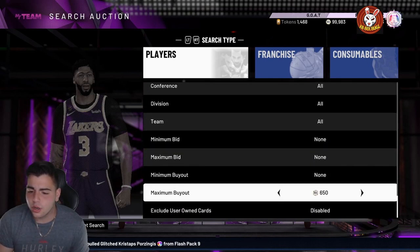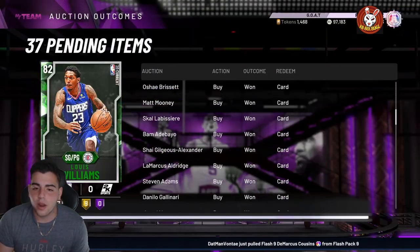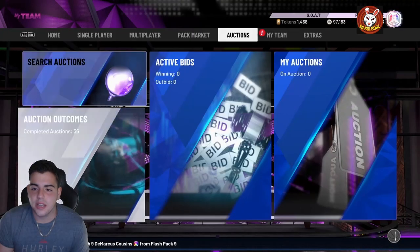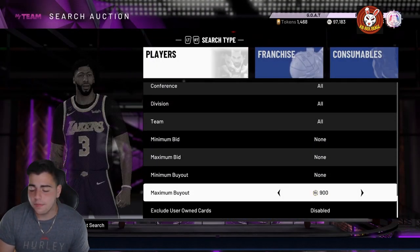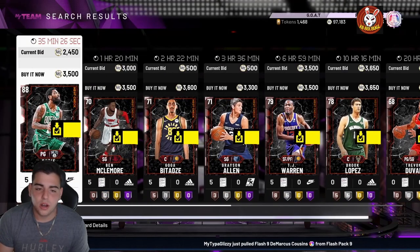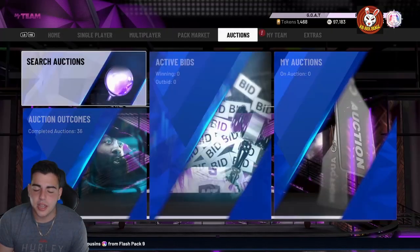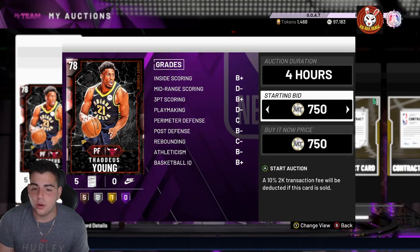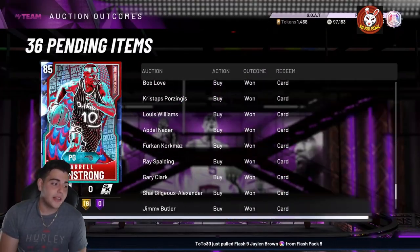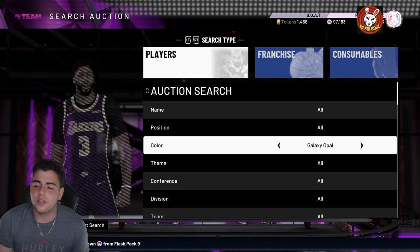Filter three is the Heat Check filter, which has been good all year. Even though there's not a lot of flow in heat checks right now, this one going for around 2,800 MT will probably sell for around 4,000 MT — around 1,000 MT profit easily. A lot of people are putting up their heat checks for very cheap at this stage of the game. The other day on my video I sold a Matt Dellavedova for 6K that I got for around 2K. It's not the most consistent filter, but it's definitely one you want to check consistently.